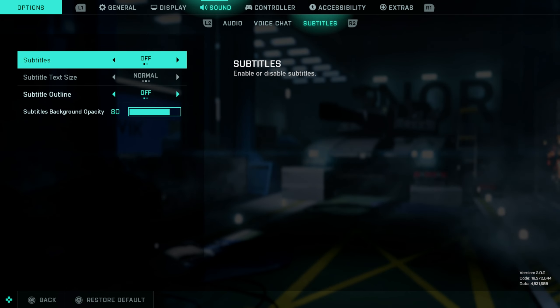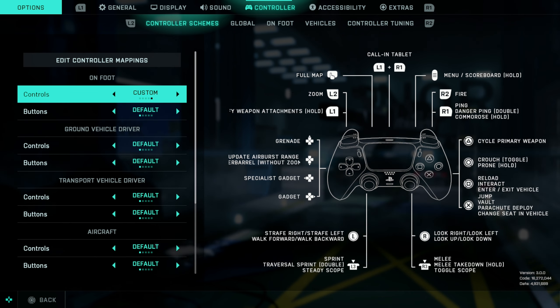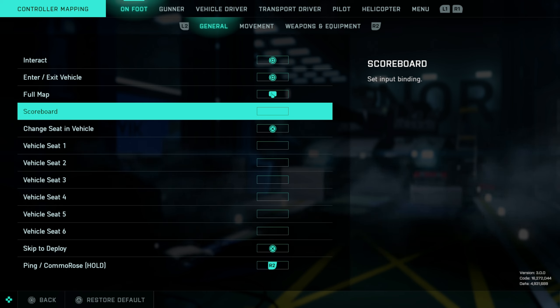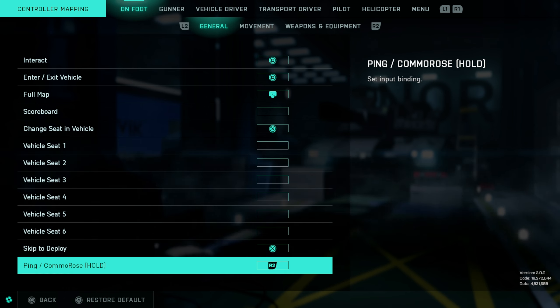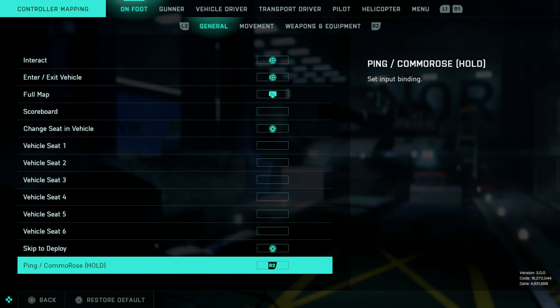Voice chat is on default settings. Now we're coming into some important stuff — controls. I have everything on default besides my controls, which are set to custom. I'll quickly go through my button setup. I have a default DualSense controller. What I switch around is R1 to R2 and L1 to L2 — they're flipped. So I shoot and aim with the two top buttons, R1 and L1, and do the other options with the lower buttons. I feel like the top buttons are more responsive, so I recommend switching that.